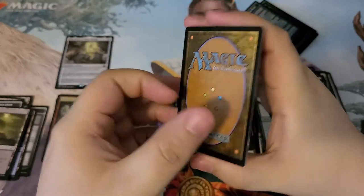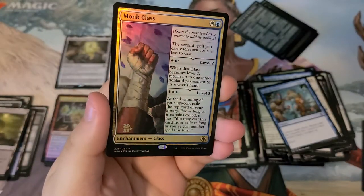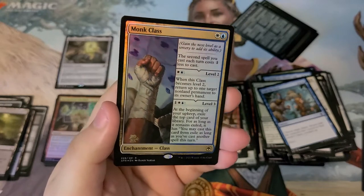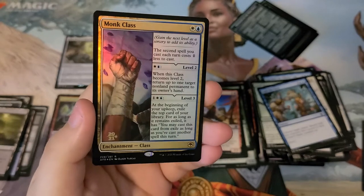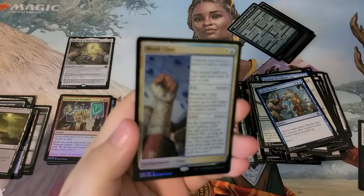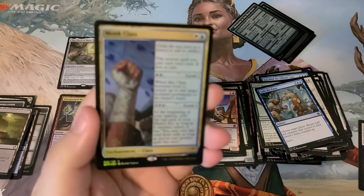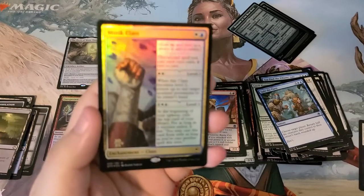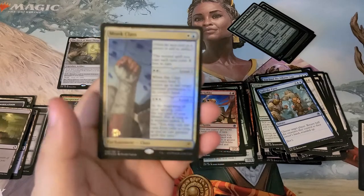Our pre-release card is Monk Class — meh, not the best pre-release pack I've ever had. I mean, we got the mythic, can't beat that. Thanks for watching — this will be a short video. When the set drops this coming Friday, I'll probably pick up a draft booster or two and open some of that up. In the meantime, have a good one.